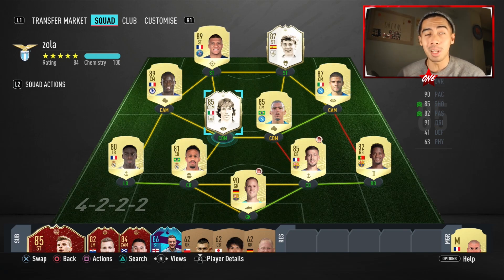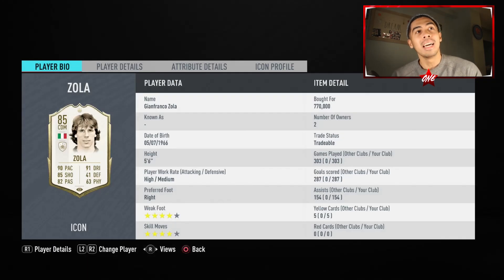That's exactly what we're going to do on this episode — try out this 85-rated Gianfranco Zola. When you look at his card, it looks like he has a lot of things that suit the meta. He's 5'6", has high-medium work rates, and a 4-star, 4-star combination. Nasir bought him for 770,000 coins, and his price has since gone up to around 850,000 coins, so he got in at a good time. His record is absolutely outstanding: 300 games, 287 goals, 154 assists — a massive contribution.